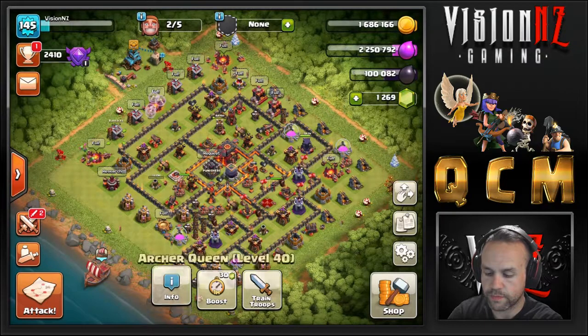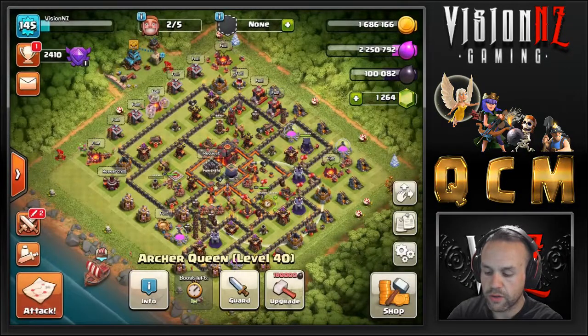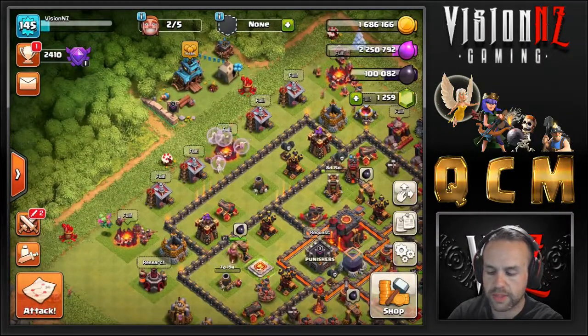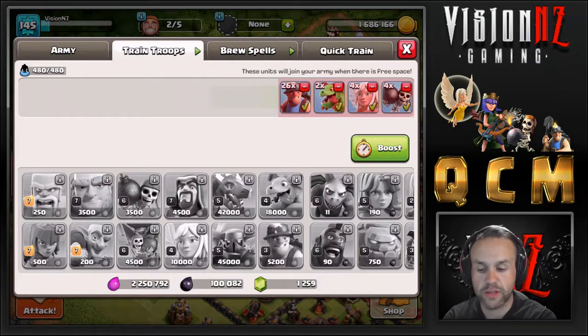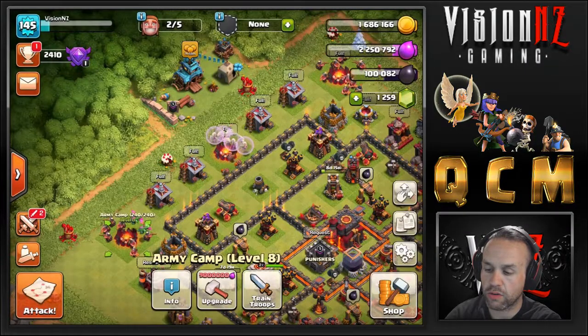I'm gonna boost the heroes. I don't use a CC — I'm not reliant on a CC and I'm farming down in the crystal gold area. So I'm gonna show you my troop composition now. I run with 26 Miners, two baby dragons to help the funnel, four healers for the Queen, and four wall breakers just to push her through. I normally use the wall breakers under rage.